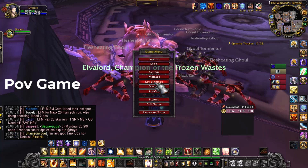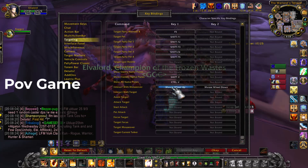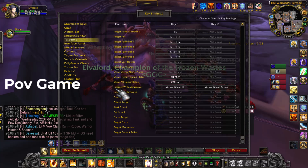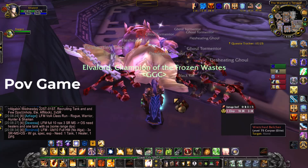Go to Key Bindings, then Targeting, scroll down and find 'Interact with Mouse Power,' select it, and you can set it to scroll mouse. Press OK.